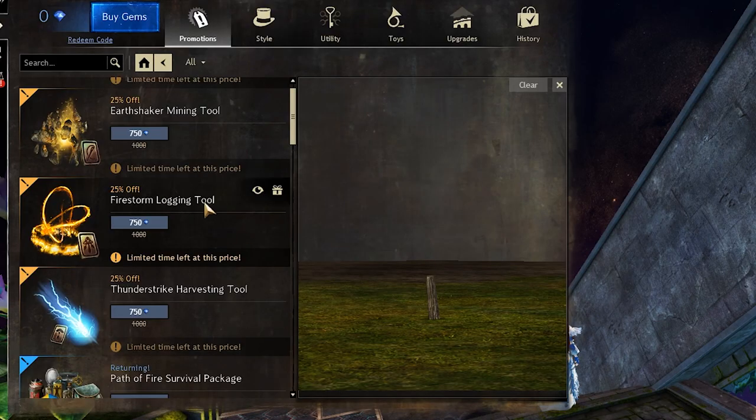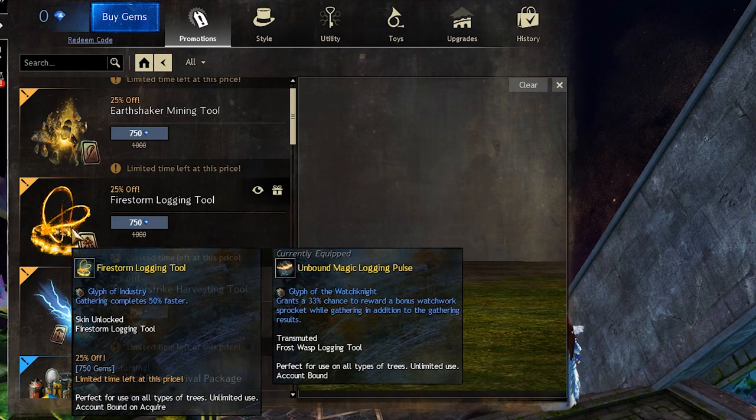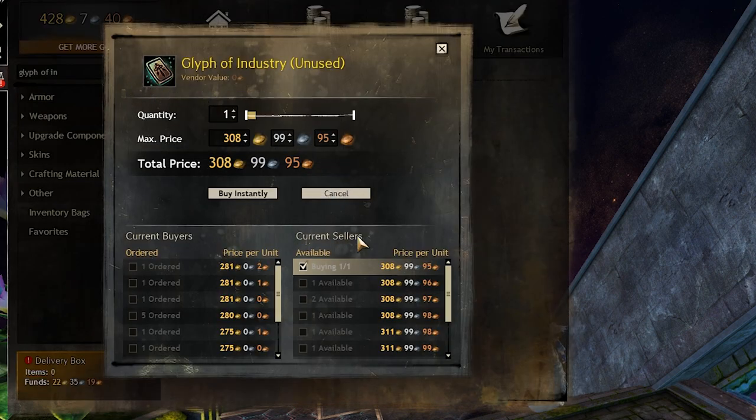We also have the firestorm logging tool which again has 25% off, and this one has the glyph of industry in it. The glyph of industry sells for about 310 gold on the trading post now.